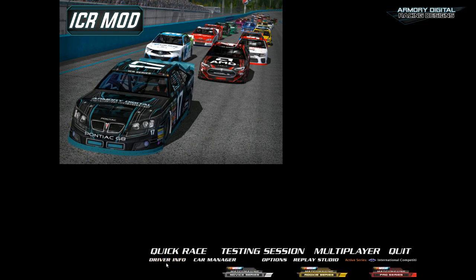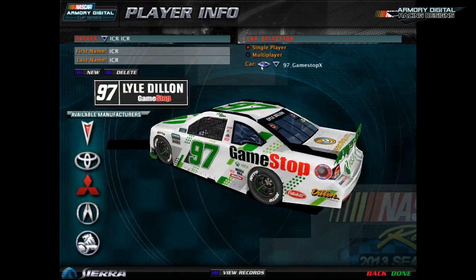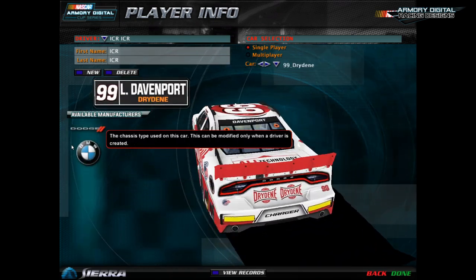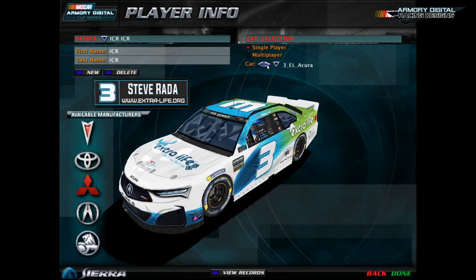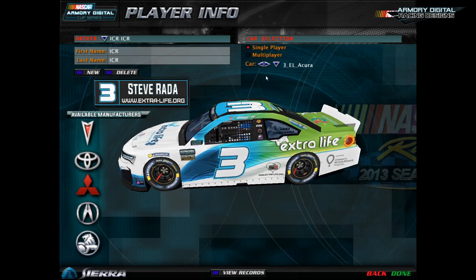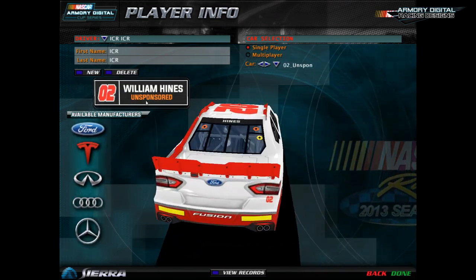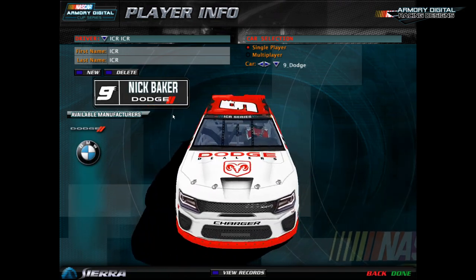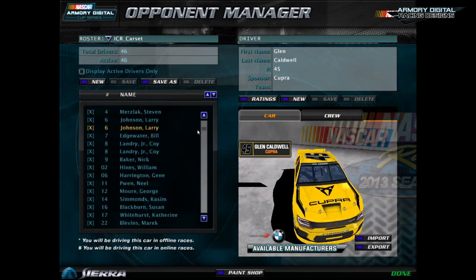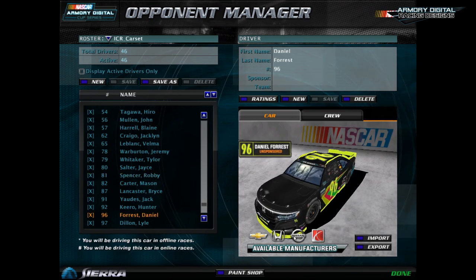Then you go to player — I call it driver infill — and you'll be greeted by the mod with the whole car set. I made a custom manufacturer selection showing all the templates available and which cars they go on. You'll also see the driver display interface included. By default when you install the mod, this car set has it working with a car number, name, sponsor, and so on. In opponent manager you'll see the same thing — the driver display interface is on by default.